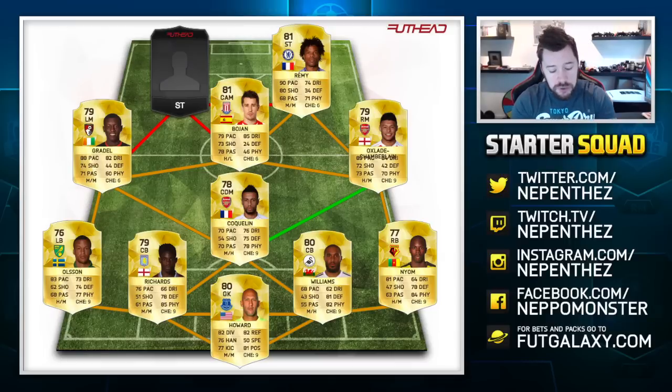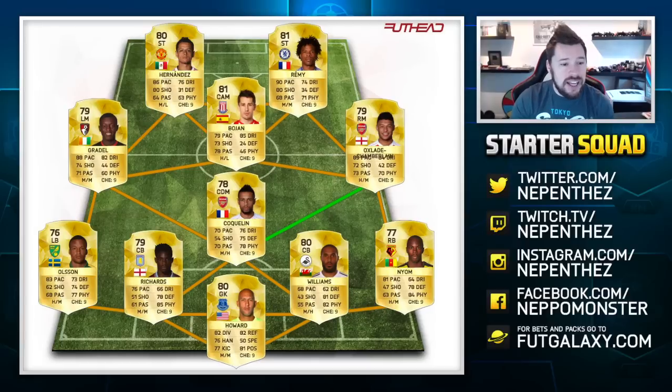The last striker, last but not least, is going to be Javier Hernandez — the Man United striker back in BPL colours. 86 pace, 76 dribbling, and 80 shooting. 80 shooting on both of these super cheap strikers is going to be great. There are other strikers you will be able to use, but I personally would go for these guys. This team is going to be relatively cheap — you'll still have to put in effort to find deals, but these 76-to-80-rated players are going to be flooded on the market, super cheap but OP in the relevant stat areas.